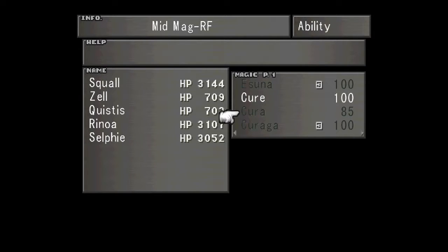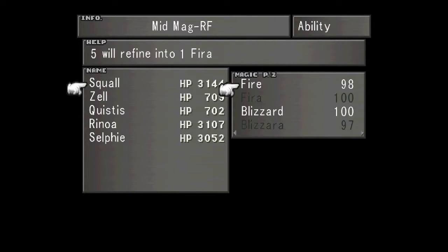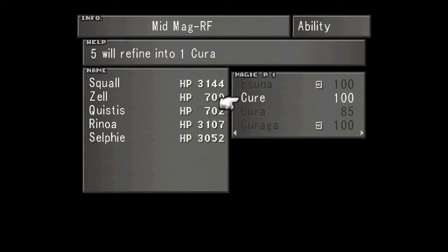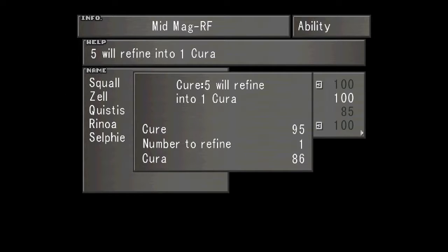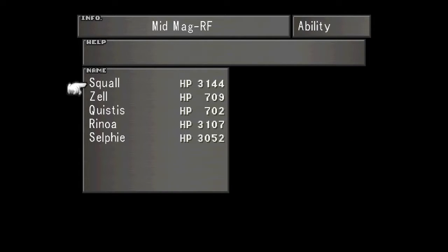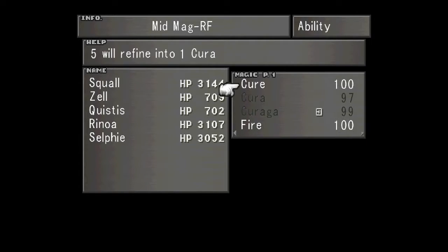So Cure becomes Cura, Fire becomes Fira, those will become Blizzara, and so on. We only have 85 Cura, so one will give me 85, two will give me 90, three will give me 88, four will give me... Just fifteen - fifteen from over into Curas.